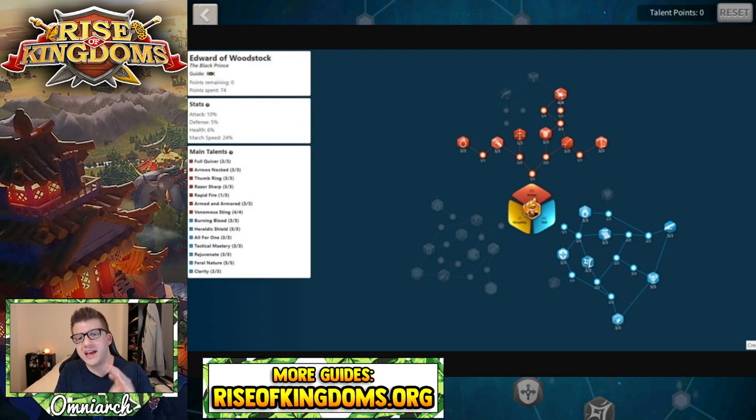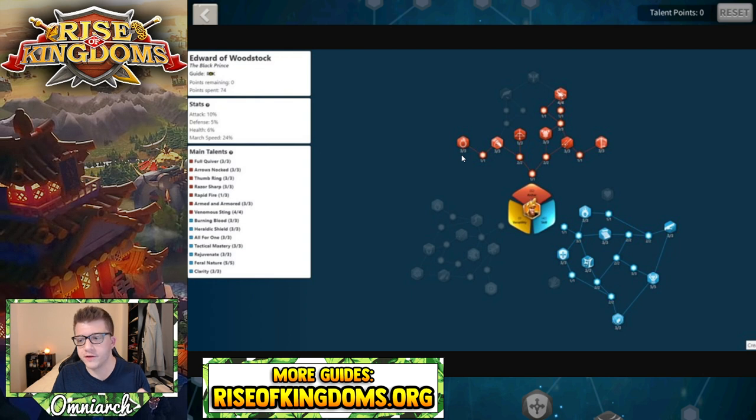I actually only have a single talent build here for Edward of Woodstock, and you can see it on the screen. This is the talent build you want to use when you're open field fighting, leading rallies, and even when you're using Edward in your Canyon team — this is going to be the best build. The reason for that is because the versatility tree is completely useless, roughly speaking — it's just not a great tree at all. That only leaves you with two trees. What you want with Edward is the most amount of rage and skill damage as possible, which is why we fill out the skill tree. We go up to Venomous Sting for the additional skill damage, come over to Razor Sharp, and we have Full Quiver on the other side. We put the last point in Rapid Fire.